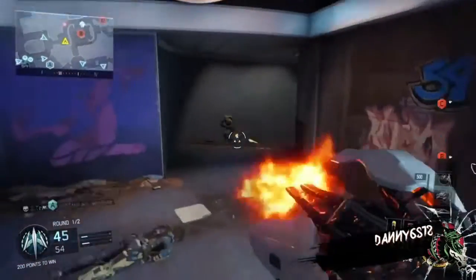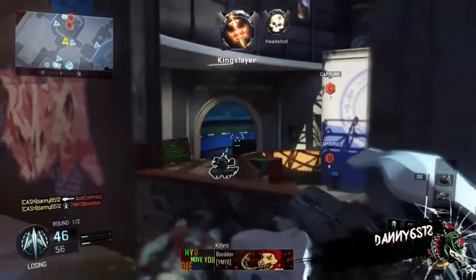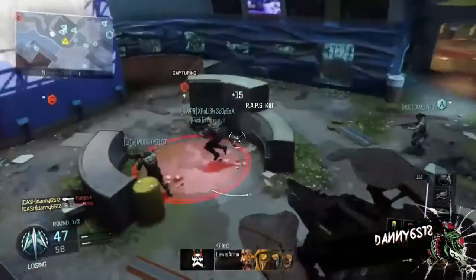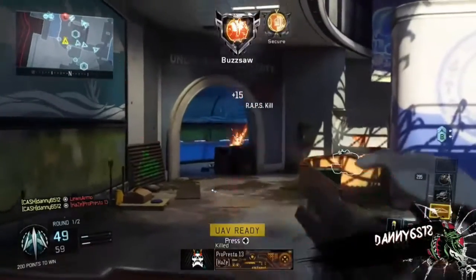We've also got the Scythe specialist on today. I believe I was using it in the last video. You can see how I'm absolutely melting people across the middle of the map on the B flag. The Scythe is a brilliant specialist for pub-stomping in my opinion.